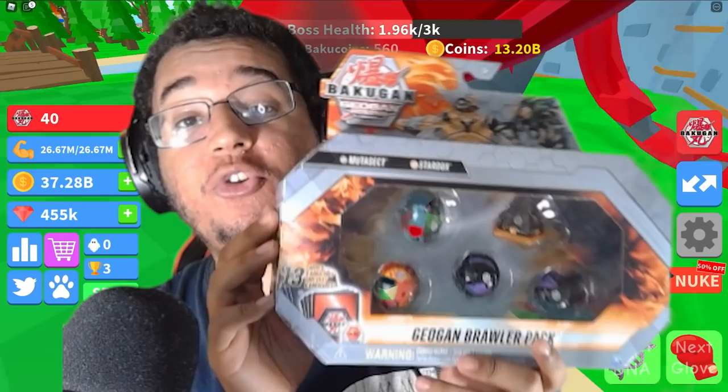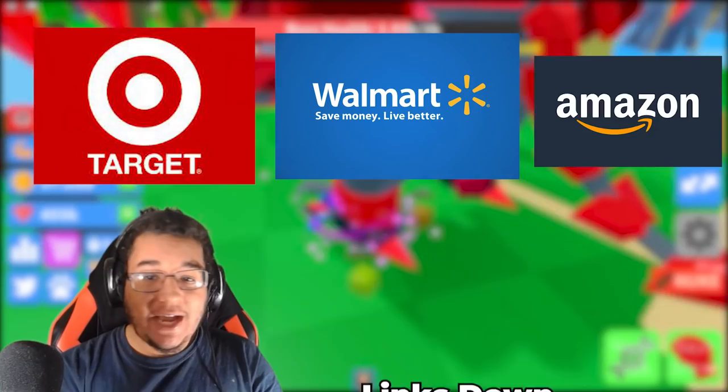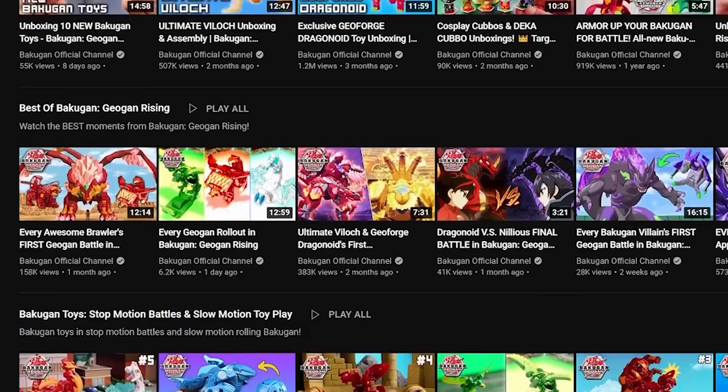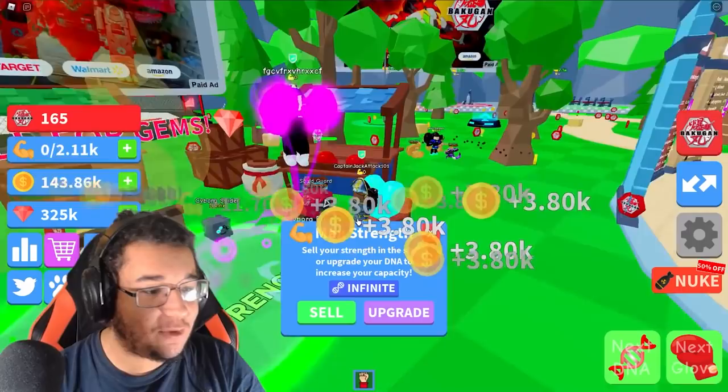They also sent me the Geoget Brawler pack, which is very cool too — it comes with 13 cards and 6 Bakugans. And then for my personal favorite, the Geoforge Dragonoid. This thing's a freaking beast — it's got a giant figurine of the dragon. You guys can get all the toys at your local retailers in the United States. Also don't forget to check out the second half of Geogon Rising on Netflix, currently streaming. And if you can't get enough Bakugan, check out their YouTube channel at YouTube.com/Bakuganofficial.